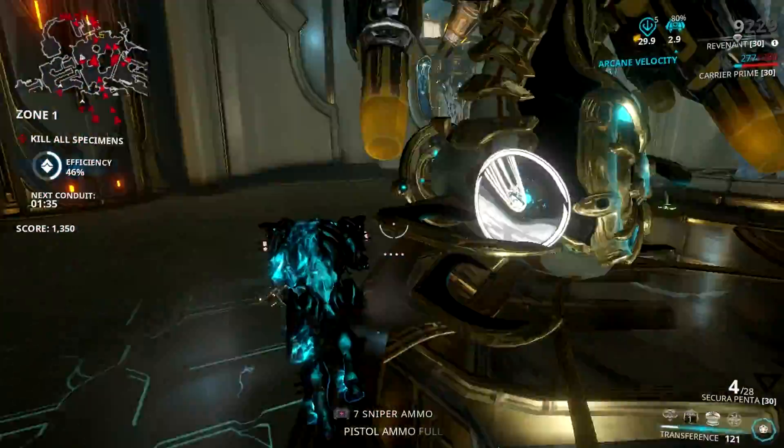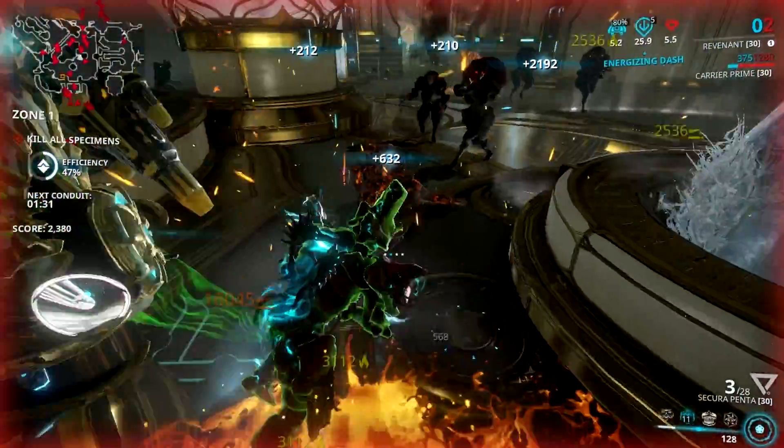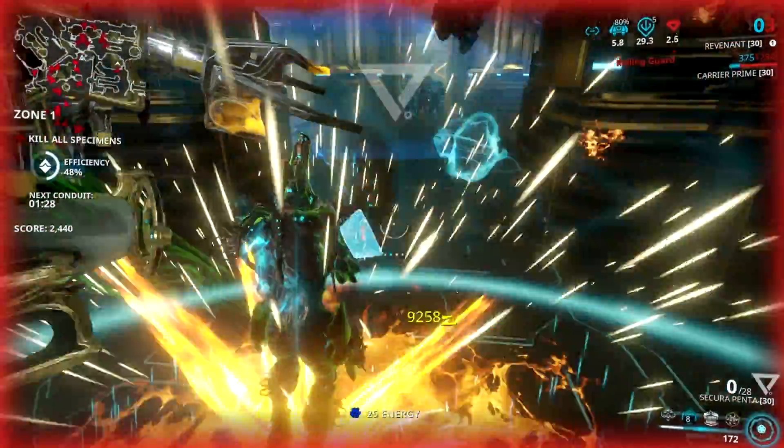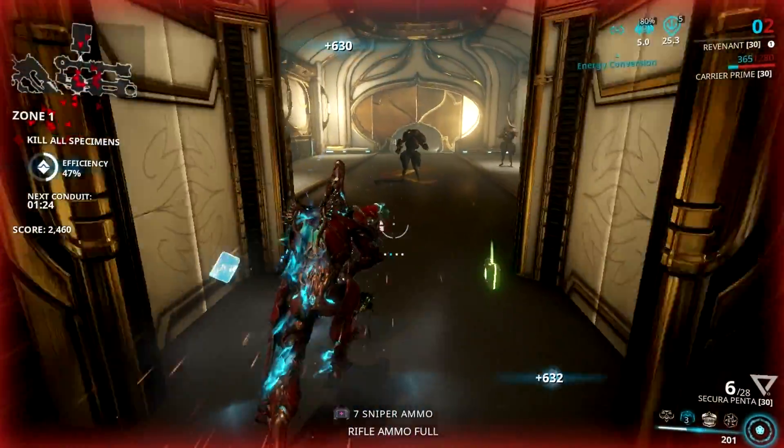I call this the Kamikaze Bomber Revenant — a synergy that combines the explosive power of the Napalm Grenade Secura Penta and the invincibility of Revenant. It's pure mayhem, and I guarantee that you will have tons of dumb fun with this synergy.